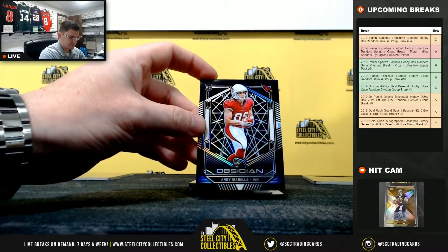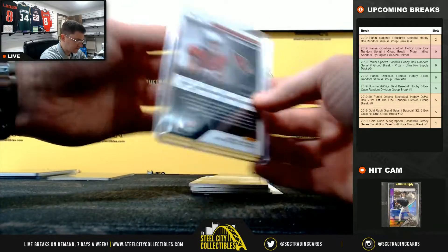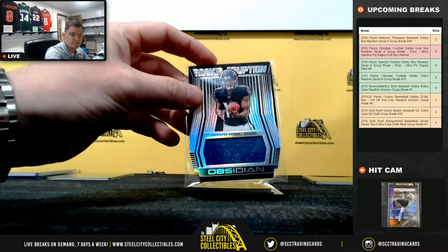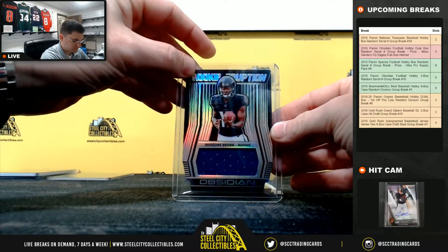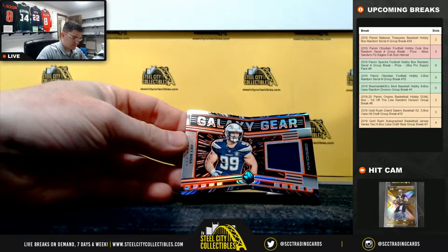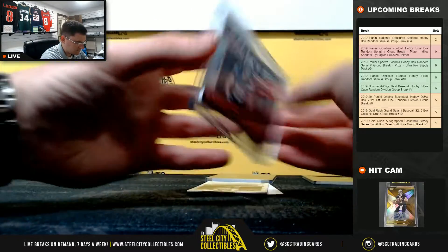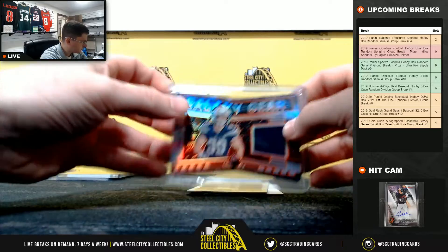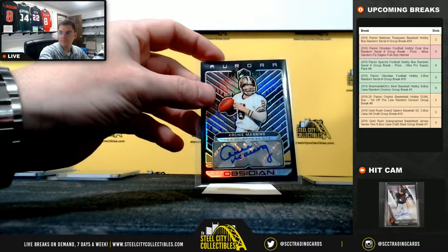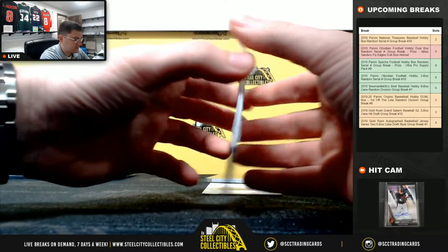Andy Isabella, 120 of 125, so zero. Hollywood Brown, 13 of 100, so three. Joey Bosa, that's gonna be 12 of 50, it's a two. Archie Manning, 6 of 25 — six.